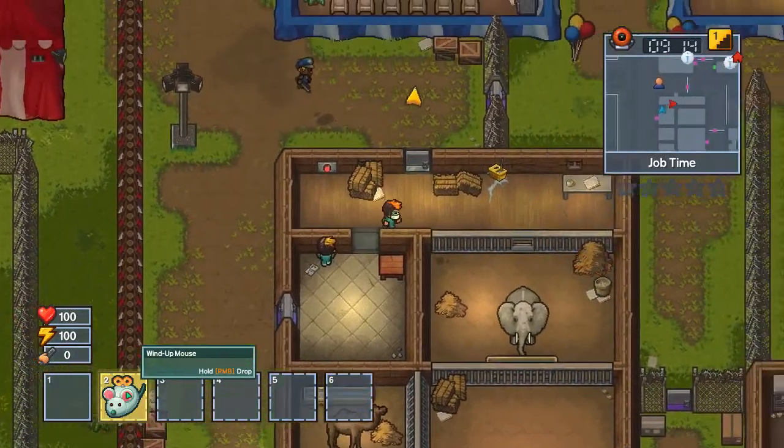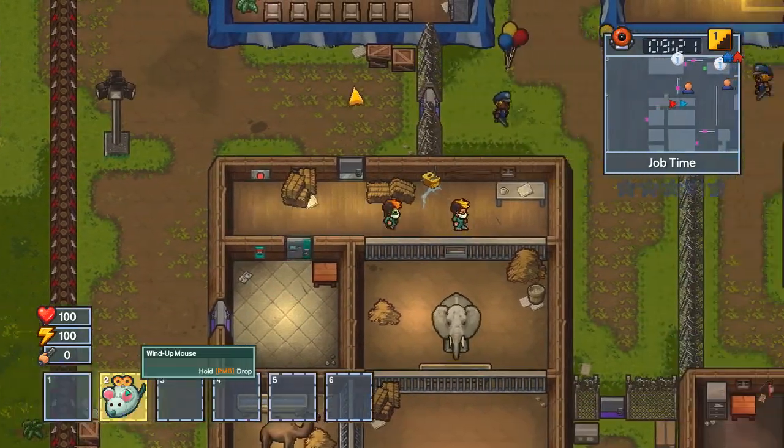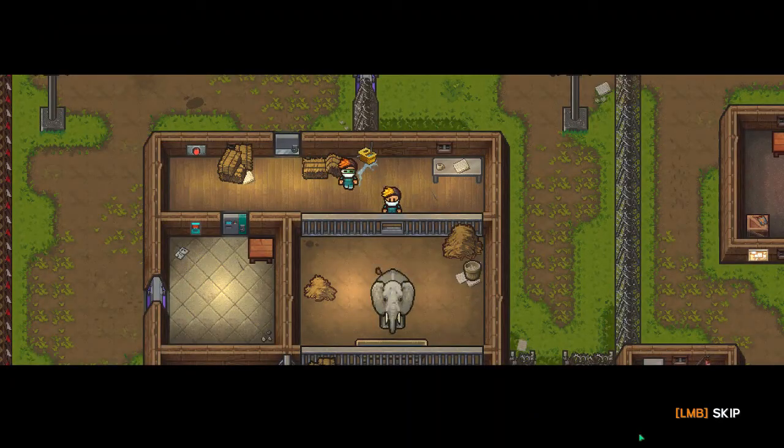Thank you Pear. Pear right here is my handy-dandy assistant — I hope you say hello, Pear. Hello! He's been really helpful throughout my escapist career. But there you have it, the Wind-Up Merchant for the Big Top Breakout escape.